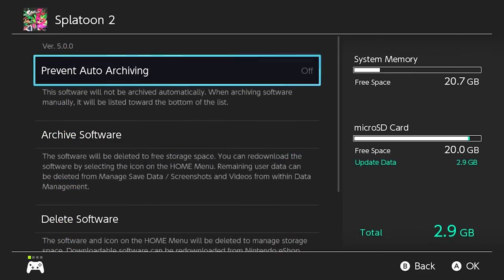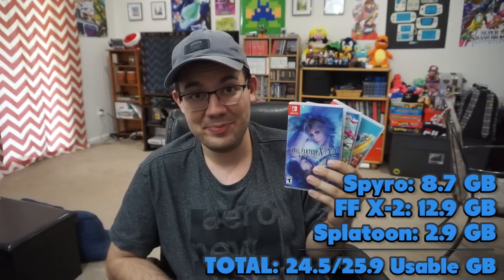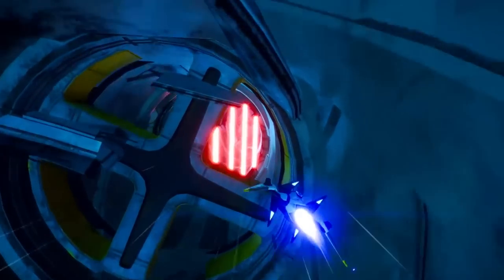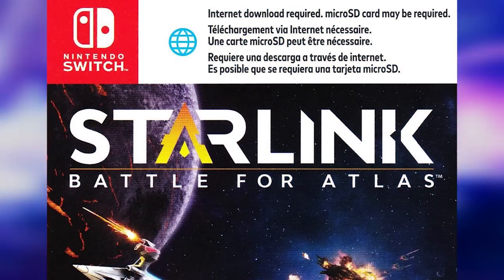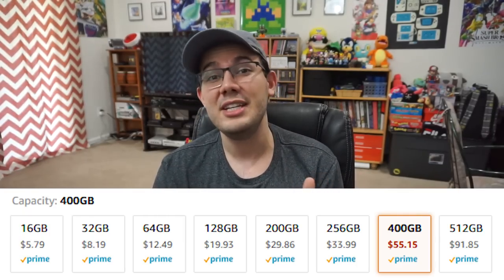With just those three games alone, I've almost exhausted the entire internal storage of the Switch. I said in a previous video that the minimum you want is a 64 gig micro SD, but now that more games keep requiring downloads, I'd recommend at least 128 gigs. Micro SD cards are always going down in price — a 128 gig card that was around $20 on a good sale a year ago is now basically the standard Amazon price, so you won't break the bank. As of this video, it runs around that level.